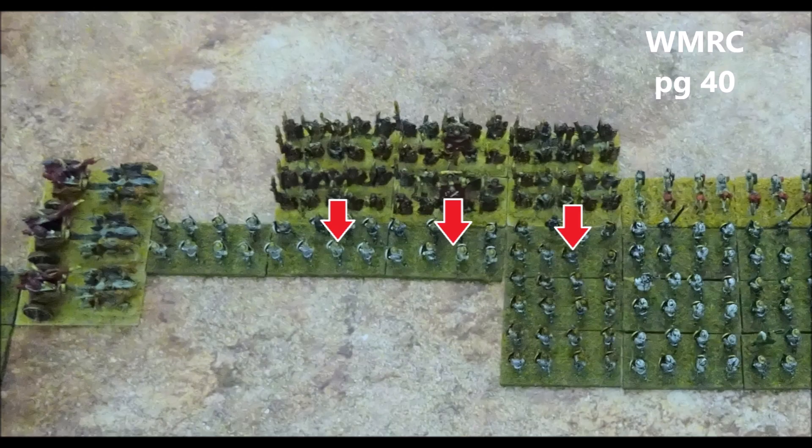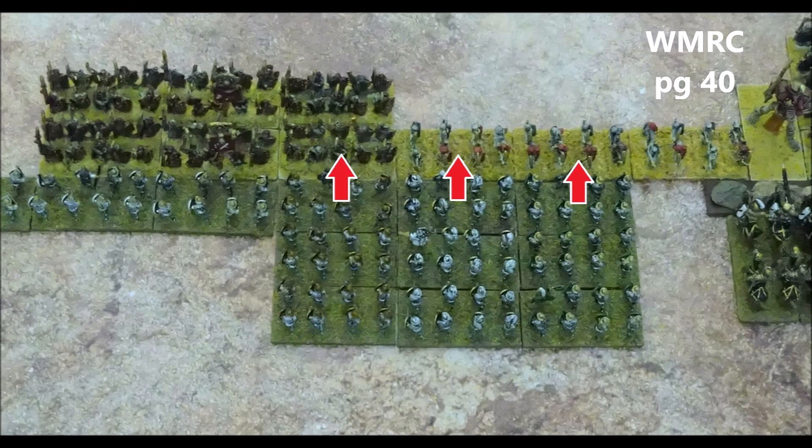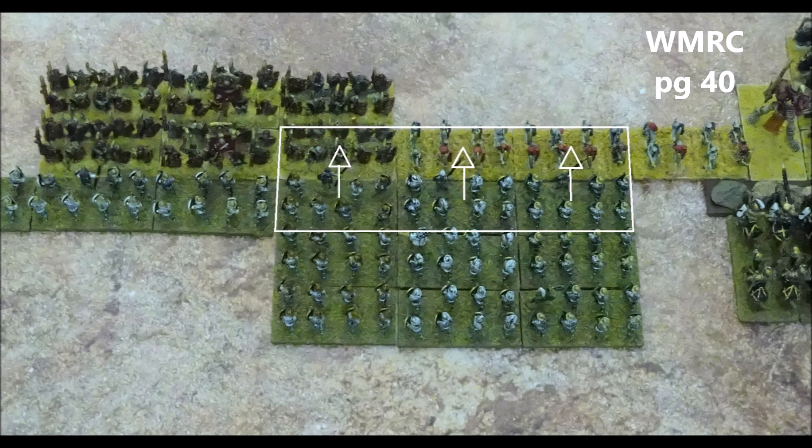Next we look at the Dogs of War swordsmen in line formation. Two stands of swordsmen have skeleton warriors against their front edge, so they must fight them. One stand of swordsmen has skeleton warriors in its front corner but chariots in its side edge, so it must fight the chariots. Moving on to the skeleton warriors in line formation, they all have swordsmen straight in front of them, so must direct their attacks forwards. On the right hand side, one stand of skeletons is attacking a different unit of swordsmen which is in column formation. Moving across to the swordsmen in column formation, we have three separate units, each with one stand fighting, all with enemies to their front edge fighting straight forwards.